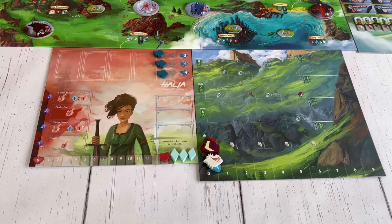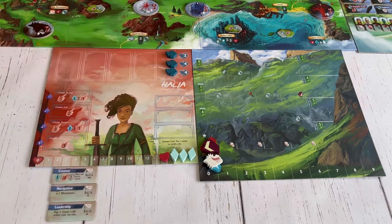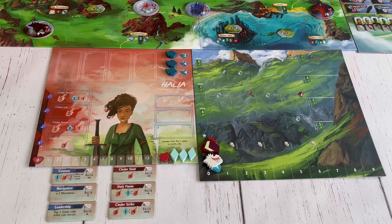Moving on to the hero board, each player puts a heart on the space with the highest value, and a mana token over top of each highlighted mana symbol on their board. Each player then places a hero action token on each of the three highlighted spots, and grabs their three blue and three red hero abilities that match their player's name, placing them at the bottom of their hero board along with a four-sided die.